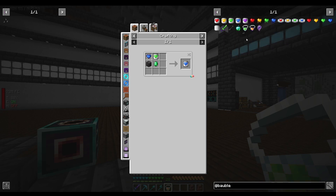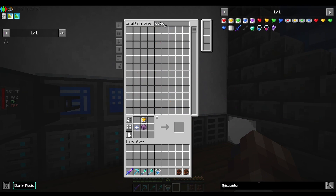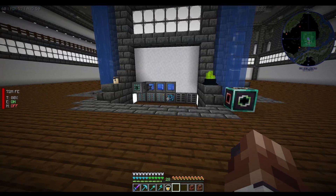Then we'll look at getting a soul heart from echo shards. I think we should have some echo shards already — maybe I left them in the other base. I'll go have a look and be back when I've crafted everything up.